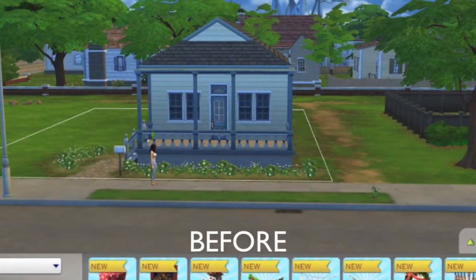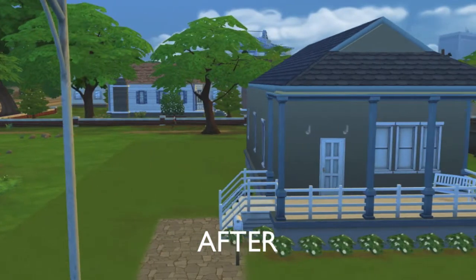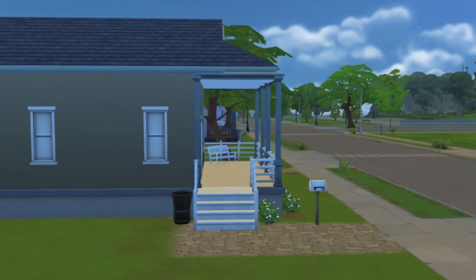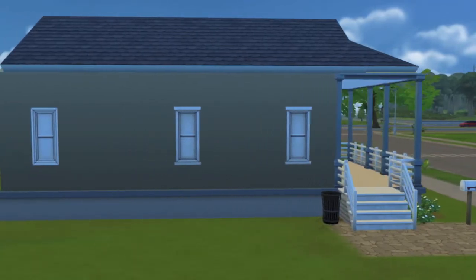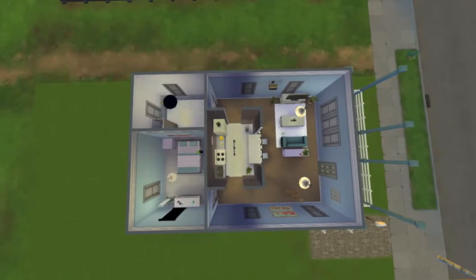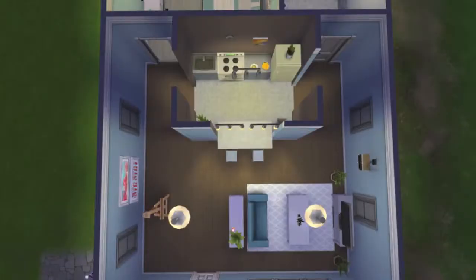Here's the before and after — not a big difference, but I did update it. I did change the lighting as you can see. Here's the side of the house, basically the same. Here is the layout of the house — I didn't change the layout or structure, I just furnished it.